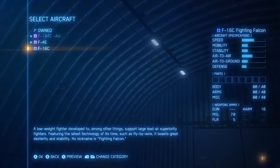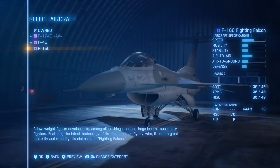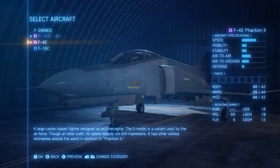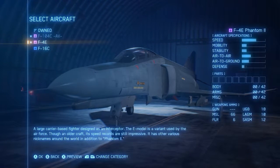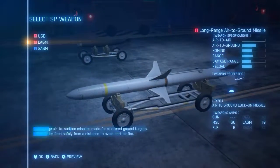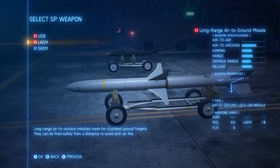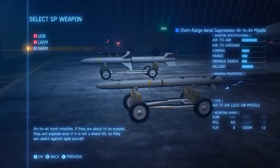F4E Phantom or F16 Fighting — great dexterity, stability, it's a little bit quicker. They have F4, more firing capacity. Into my weapons: we've got air to air, big offshore range suppression air to air and swords, long range air to ground. I still use air to air.